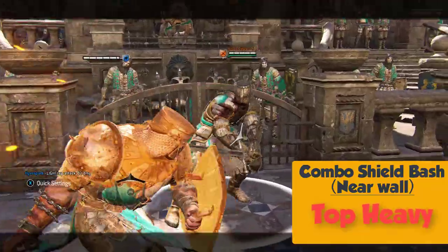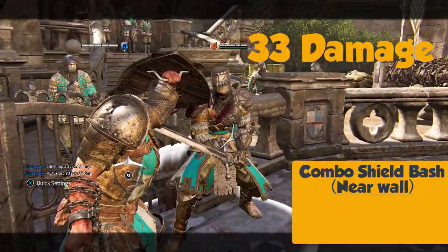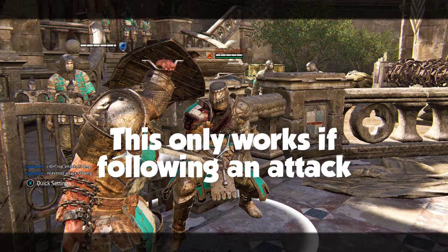Combo Shield Bash near a Wall into Top Heavy for 33 damage. This only works if following an attack.